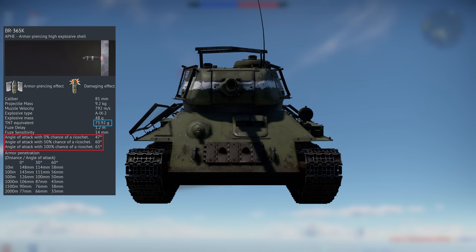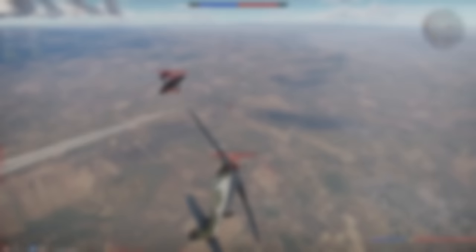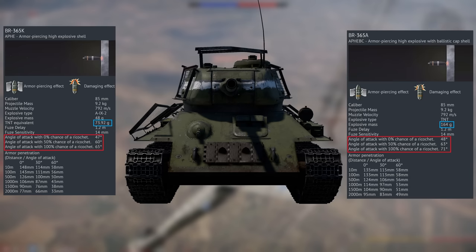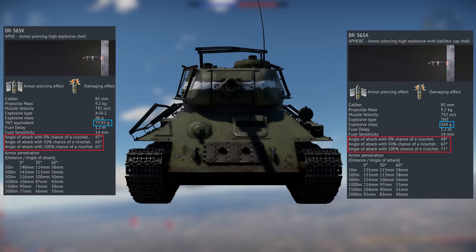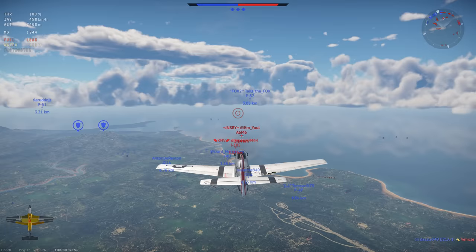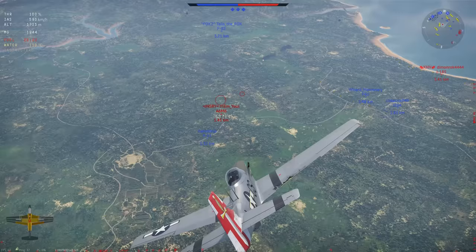This is probably most apparent on Soviet vehicles such as the T-34-85. The stock shell, the BR-365K, has significantly more penetration than its other shell, the BR-365A. But the A variant has almost twice the TNT explosive filler, giving it significantly better post-penetration damage. These two shells also highlight my next tip: look for the angled penetration of a shell. If we compare both shells, while the BR-365A has less penetration overall, if we look at its angled performance, it has a 50% chance of bouncing at 63 degrees, whereas the BR-365K has a 50% chance to bounce at 60 degrees. Just because the K variant has more penetration doesn't necessarily mean it's better at penetrating armour. The A variant has less penetration overall but is much better against angled armour, making it a much better round.